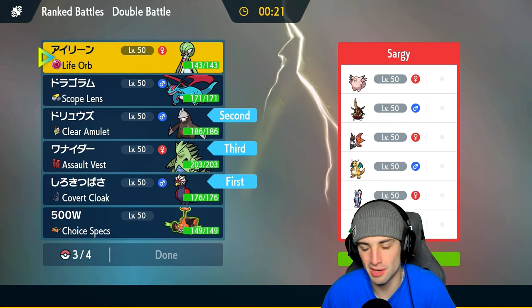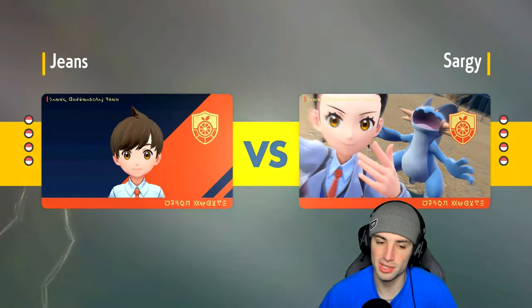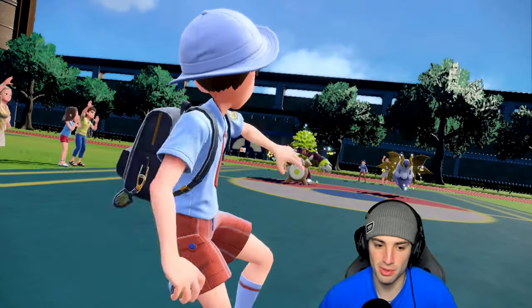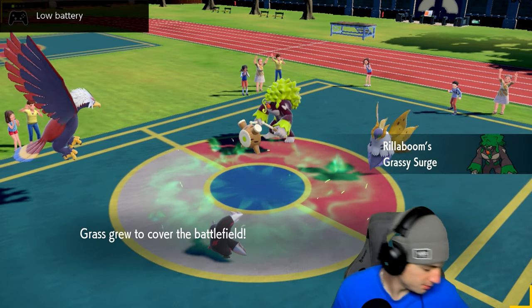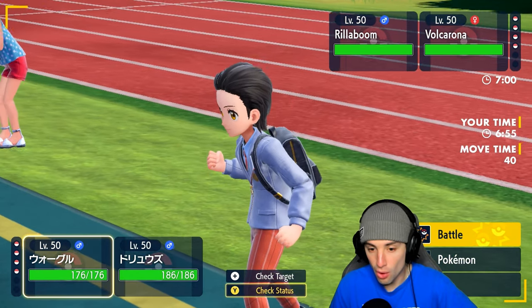Thinking about Gardevoir instead of Salamence — they've got Farigiraf and Gardevoir hits everything more neutrally, which is what we need for a back-end Pokémon. Salamence has mid-speed and could struggle against Farigiraf at the end. They end up leading with Roaring Moon and Volcarona — not bad. Going to set Tailwind with Braviary and Protect Excadrill because there's a high chance of Fake Out since they probably think we're swapping weather.